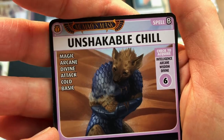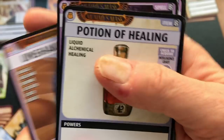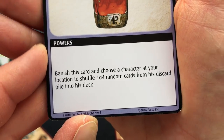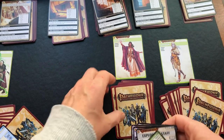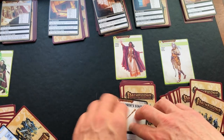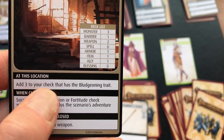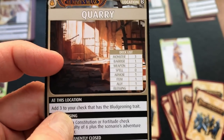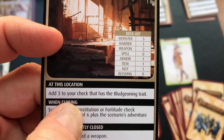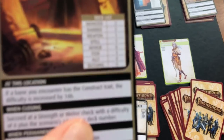The Potion of Healing — banish this card and choose a character at your location to shuffle 1d4 random cards from his discard into his deck. Looking at available locations, I see the quarry adds three to checks that have the bludgeoning trait — I need to figure out whether that benefits us or is a detriment. We have a staff with bludgeoning. There's also the precious mine with monsters, barriers, and items. Monsters here may have the construct trait as we saw.